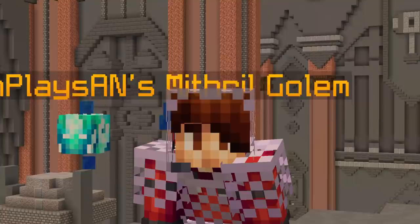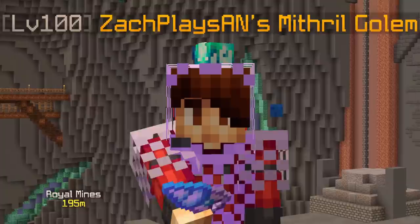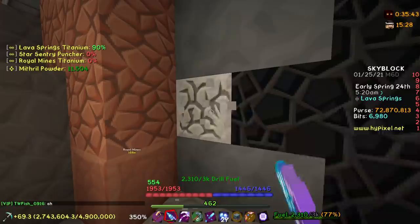Back to the episode though. Before we can do anything regarding a better drill, we actually need to hit Heart of the Mountain Tier 5 first. So let's cut to the clip of where I hit that a couple of days ago.